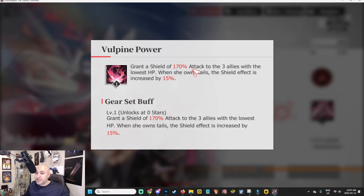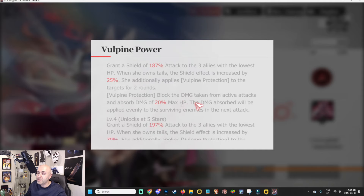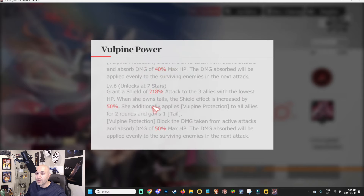The special grants a shield of 170 attack to three allies with the lowest HP. When she owns tails, the shield effect increases by 15 — that's incredible and exactly the same as CN. At three stars, Vulpine Protection blocks damage taken from active attacks and absorbs damage of 20% max HP; that absorbed damage is applied evenly to surviving enemies on the next attack. The shield goes to 30 and the blocked amount goes to 30. At the seven-star level you get 50%, and the shield effect when she owns tails is increased by 50%.